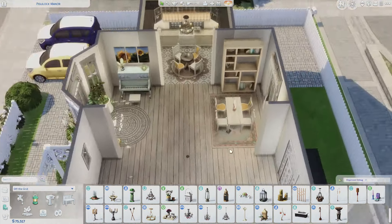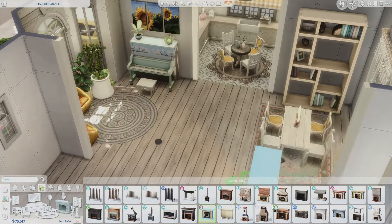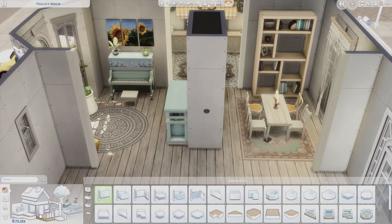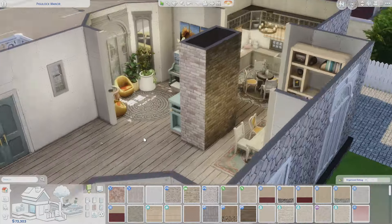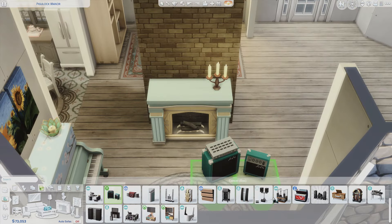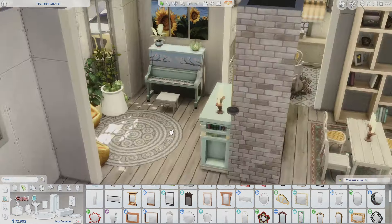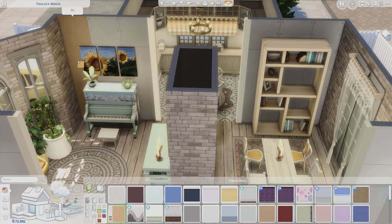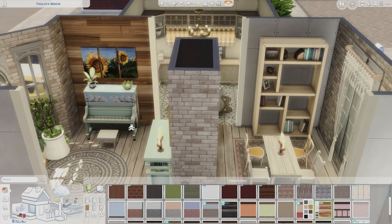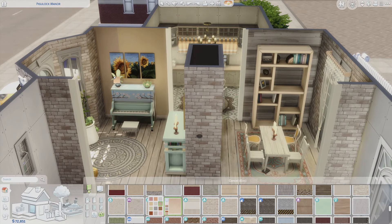When it comes to lighting in The Sims 4 when it's off the grid, it's obviously going to be a lot of candles, but there's a lot of small table candles — not a whole lot of floor lamp style off-grid candles. There's the candelabra from the base game, it was the brightest one and I used it a lot. There's not very many ceiling lights either, so I had to use the one from Jungle Adventure — it's kind of simple, which I'm happy about.